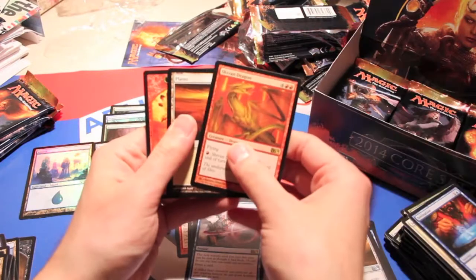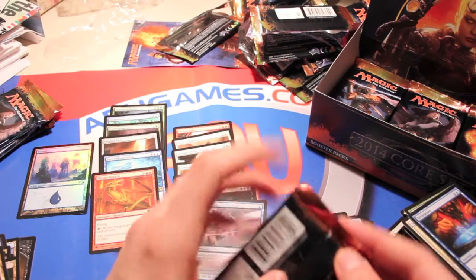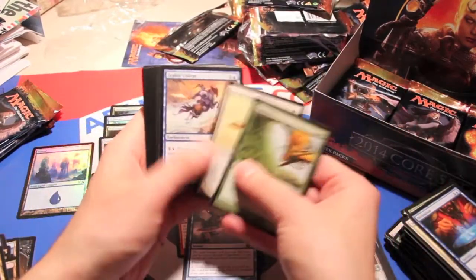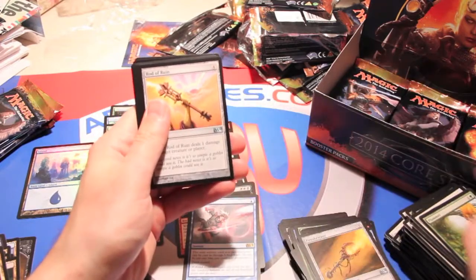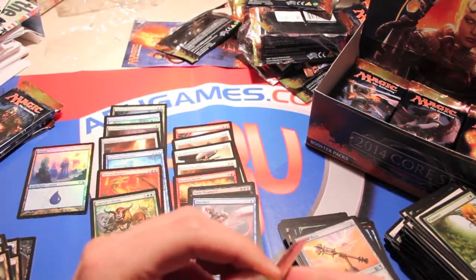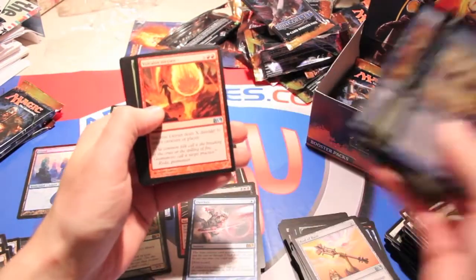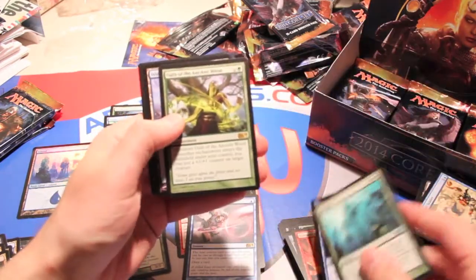Fire shrieker, elixir of immortality, artificer's hex, and a shivan dragon — classic staple, very good for new players to know about. This guy used to be the killing machine of Alpha, probably the strongest most powerful creature you could run back then — one of the oldest sets for sure. Then rod of ruin, vial of poison, wall of frost, and a Garruk's horde — but no Garruk. Come on, do we need a Garruk to match?